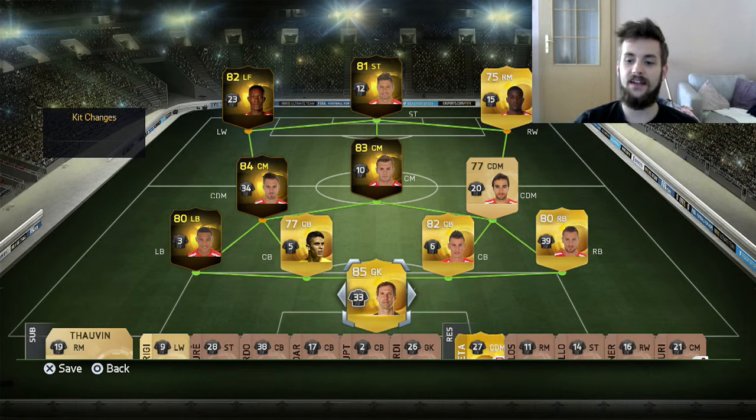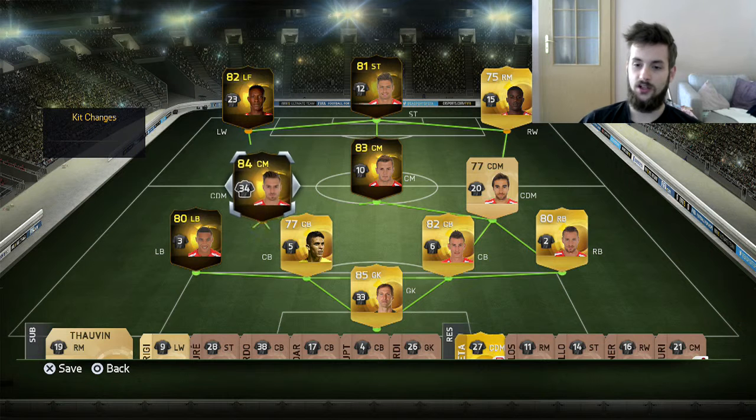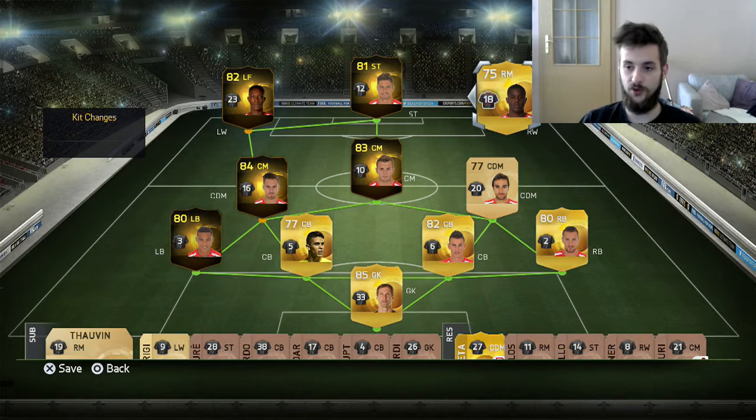Let's also get the right kit numbers for our new players. As you can see, they're already in the squad. Petr Cech gets number 33. Mathieu Debussy gets number 2, which is his normal number. Then we've got Ramsey who got number 16. I also brought back Joel Campbell - Oxlade-Chamberlain's contracts ran out, so I decided to bring him back, and I also had to give him the right number back.